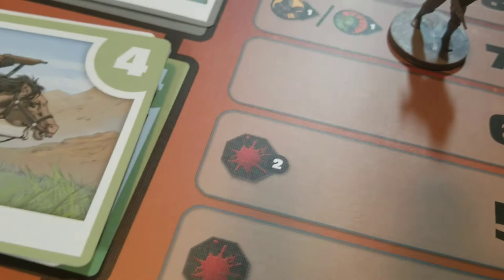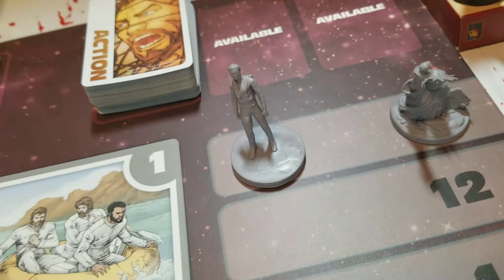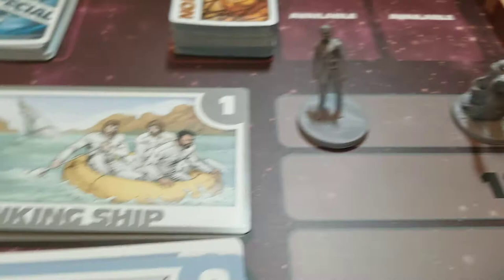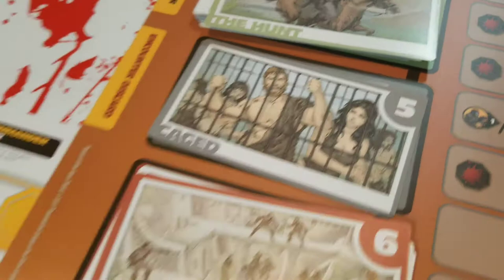We have the miniatures set up — there's the gorilla, one of General Ursus's men. There's the statue of liberty, there's Taylor, and there's the sinking ship. The sinking ship is placed in front of each scene so you know and remember which scene you're at as it progresses along. We've got some dice set out as well.